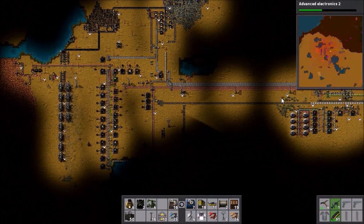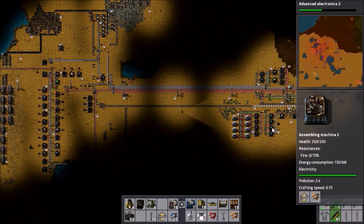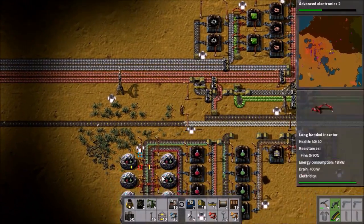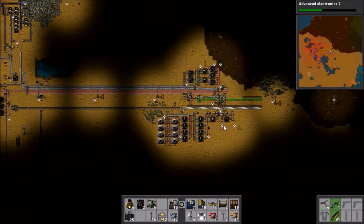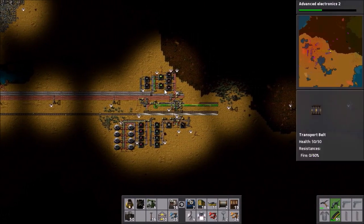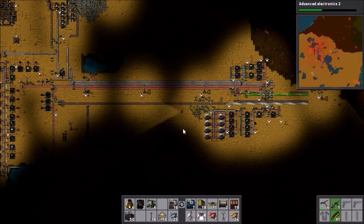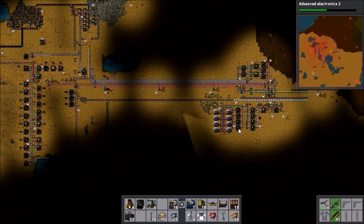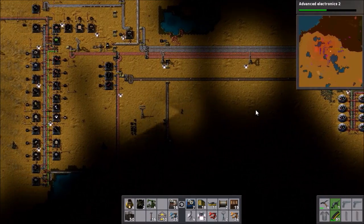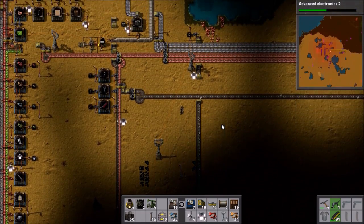At the moment we have all this stuff over here. Up here is dedicated to making random important materials, and down here is all dedicated to science — which is intentional. Because I want this to split after science, and there's going to be all sorts of different factories. There's going to be an oil line — not as in actual oil, but a line for producing oil-based stuff. So that's going to be a thing in future.